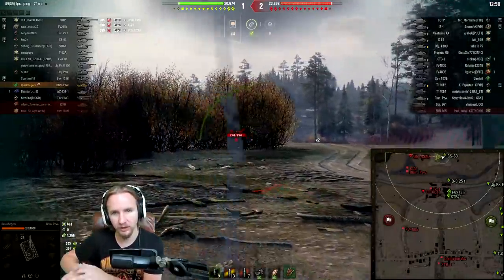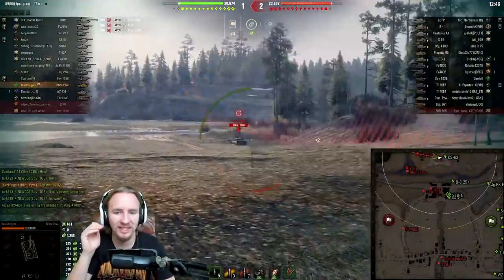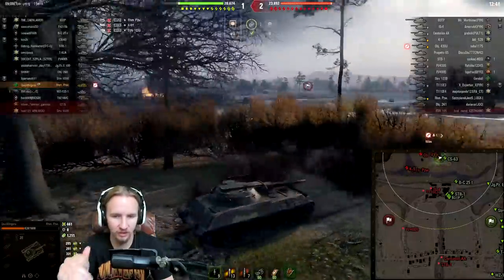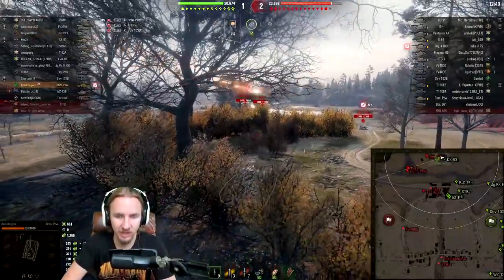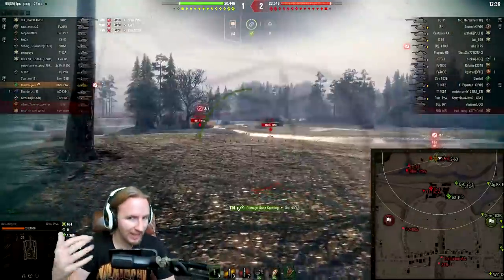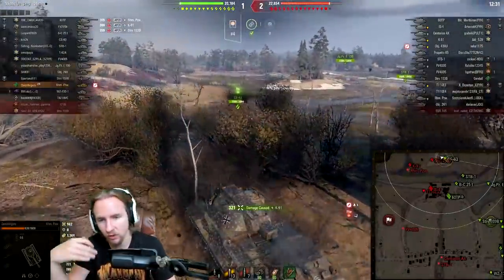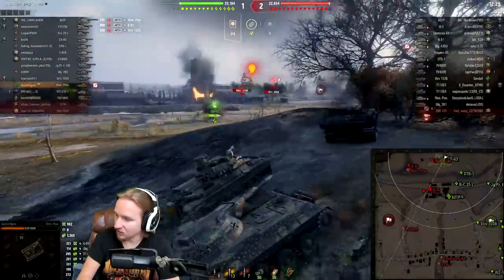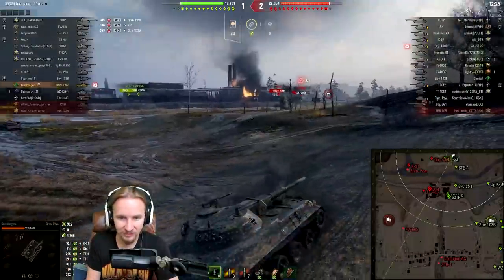Let's focus on the bounty exhaust system I'm using on this tank. It increases the concealment of the Rheinmetall Panzerwagen at all times — unless I'm firing — by nine percent, and that is ridiculous. Because the vehicle's camo, once you have a full concealment crew, a premium consumable, Brothers in Arms, and all of those things, is actually only 34 percent.